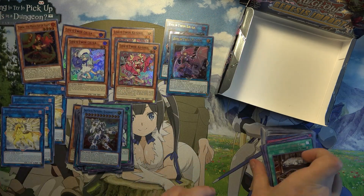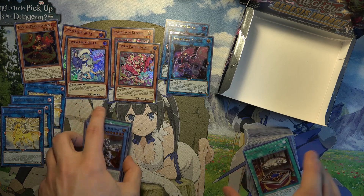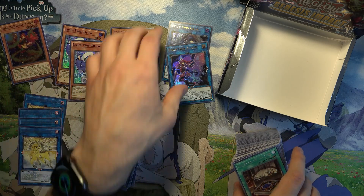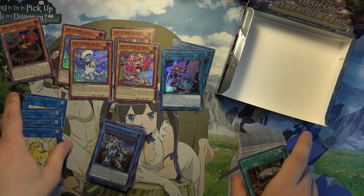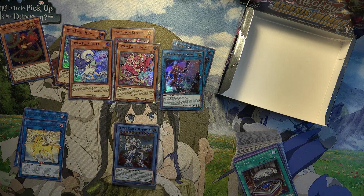I don't really open these for value, and these boxes are really cheap. But if I'm going to build a deck out of at least one of the three, it would probably be the Evil Twins now, because I got Kisco, Lila, and then their two effect monsters. Alright, thanks for watching, and until next time.